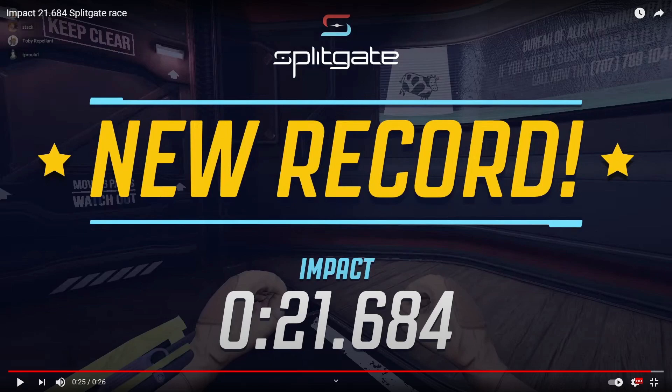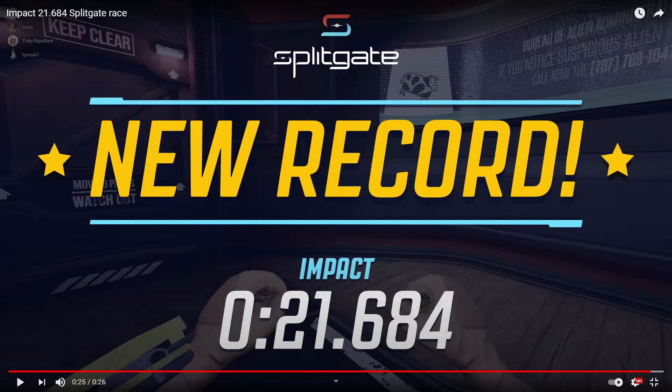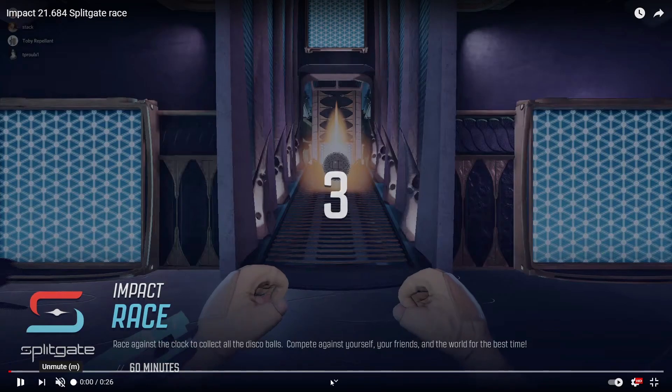Hello everybody and welcome to our breakdown of the world record run on Impact. Today we're checking out Tobi Repellent's world record run — 21 seconds 684 on Impact. It is an absolutely insane run with an incredible triple portaling section in the middle, and I'm going to try and break it down as well as I possibly can. Let's get going, shall we?